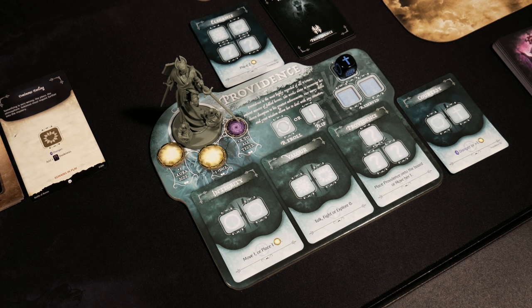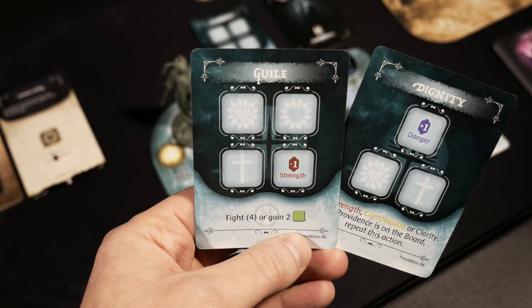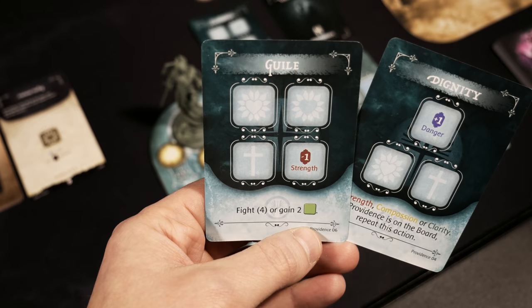I'm happy keeping Courtesy on the right-hand side for now. From my hand I'll place Interrogation into the empty left-hand slot to potentially gain mercy cubes later. I've drawn another card to keep two in hand — this new one allows me to fight with a base stat of four, or gain two luck cubes, which could be really useful.